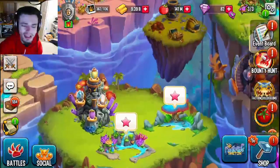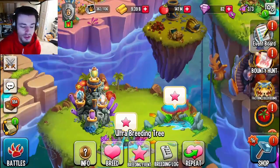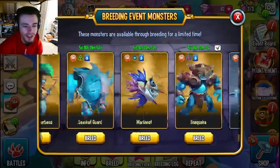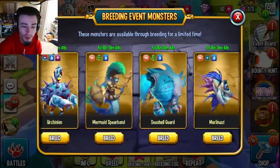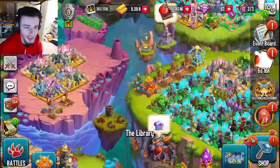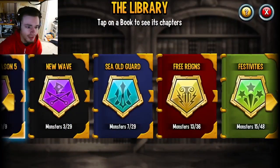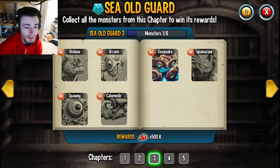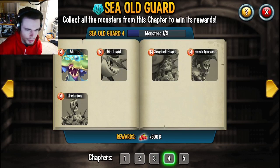So currently there is yet another breeding event going on that will get you a bunch of free gems if you do it. That breeding event is a Collector's Breeding Event, and you can see all the monsters right here. All of these monsters have one thing in common — they are all inside of the Sea Old Guard book.